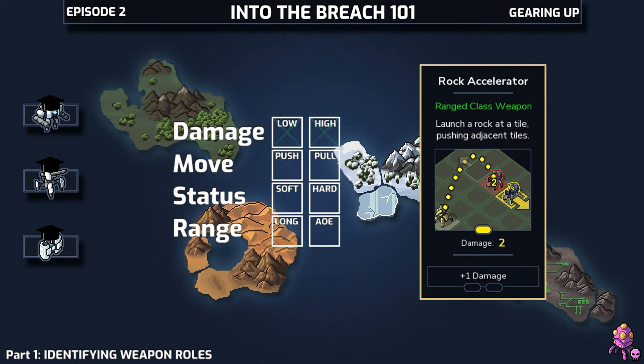It's got a push effect on tiles adjacent to the target, so we'll check off push and AoE. And lastly it's an artillery weapon, so it's long range. This checks off five of the boxes in our grid.